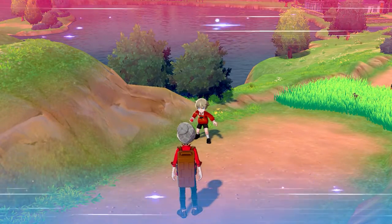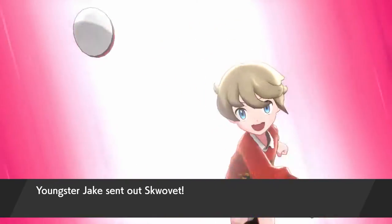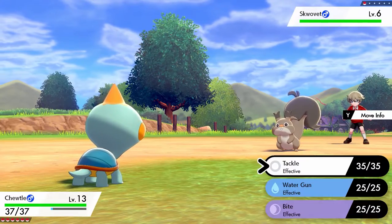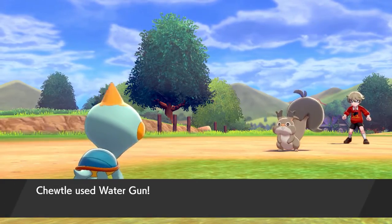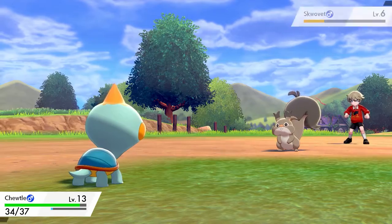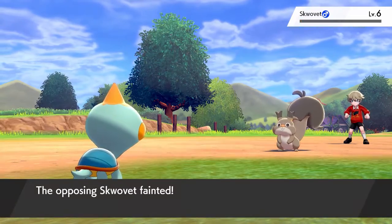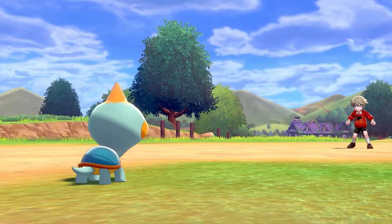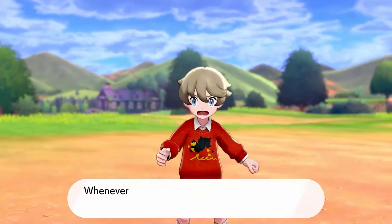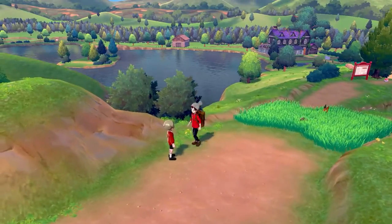This is the first battle on this route — it's against a Youngster. I kind of figured I'd end up fighting him because he was just standing around on the road. As you can see on the screen, my Pokémon are level 13 and his is at level 6. Another great thing about this game is that attacks actually show if they're super effective, effective, or neutral, so you know which moveset to use.